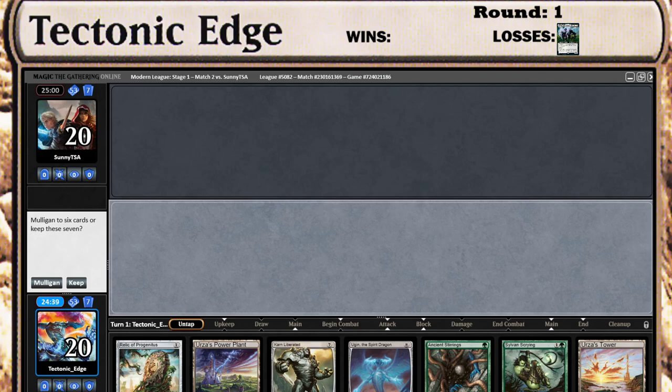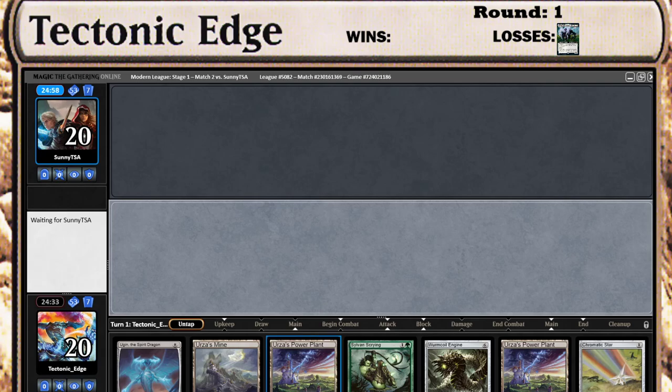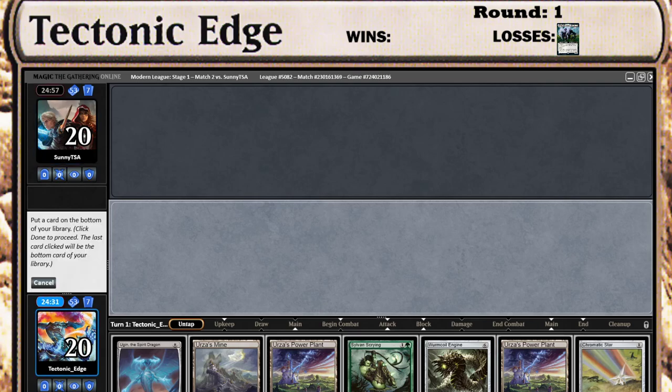I don't have a companion in this build. We're going to mulligan this because there's no way to get Tron. And we'll keep that. Our opponent did not declare companion, but we have an extra Tron land, so I want to pitch that.